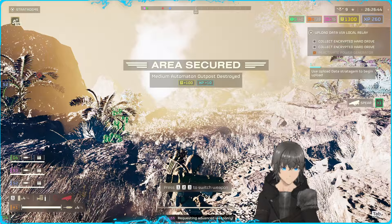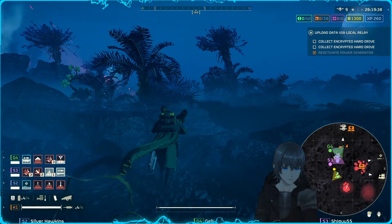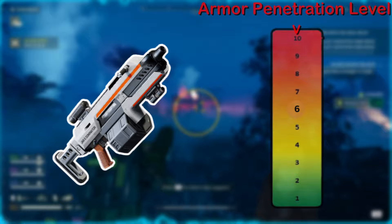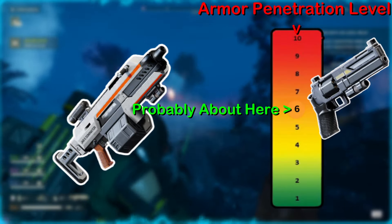Now let's get to the meat of the breakdown and talk about all the important damage breakpoints and target effectiveness of the Dominator, starting with the Automatons. The Dominator rocks a high medium armor penetration, likely around class 6 on the 1-10 scale — close to the Senator for reference — as it deals grey hits to the plate between the Strider's legs and red hits to the joints. In either case, the Dominator makes very short work of Striders, taking them out in just 2-3 shots on average, leaving no need for a weapon swap.